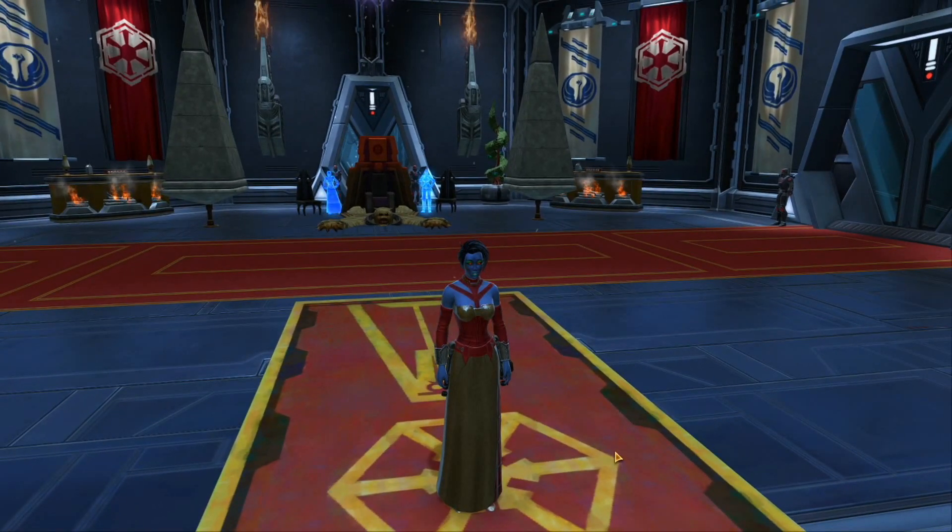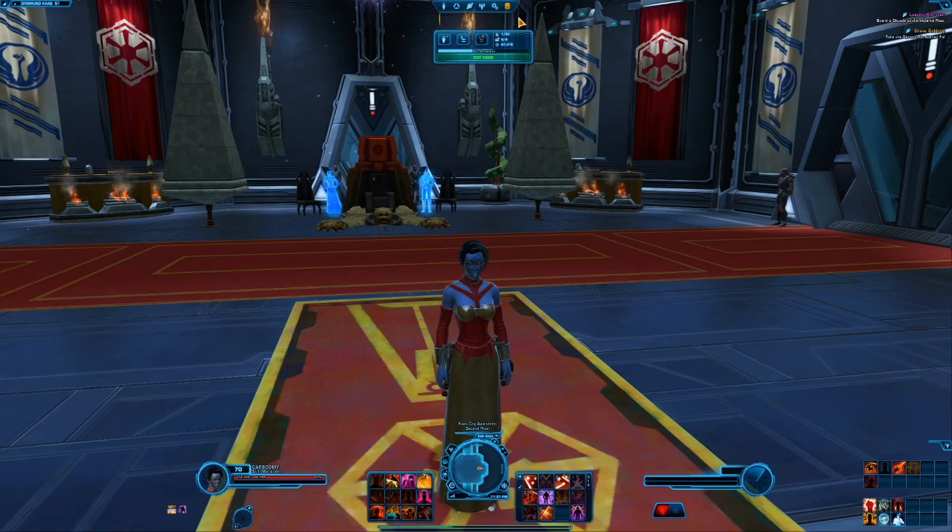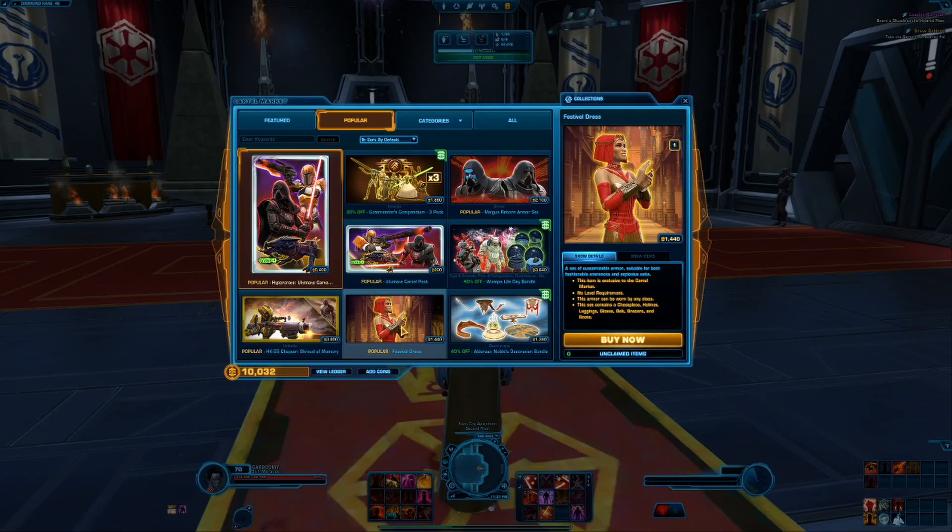Let's take a look at the Cartel Market and see how much you're going to be spending on this. Here you are — the Festival Dress with the headpiece and everything. It's actually a really good price: 1440 Cartel Coins. That is really good, not bad at all. I say go get it if you're into this — you can put it on any of your toons.